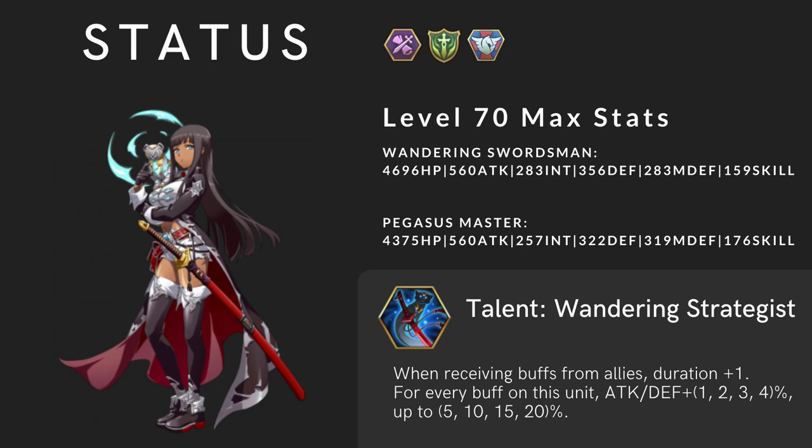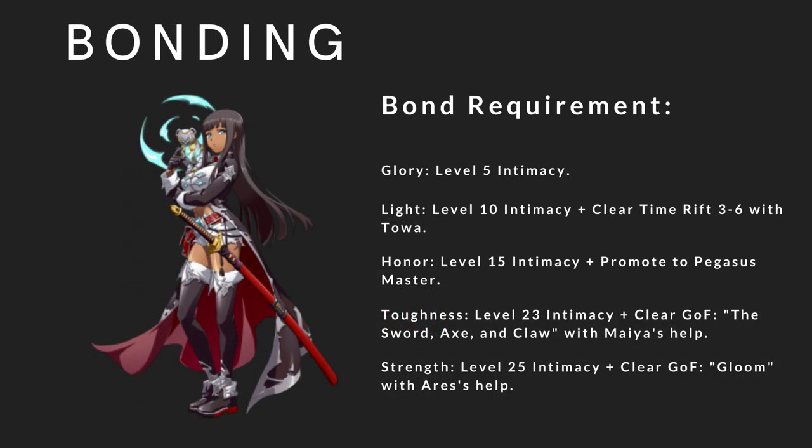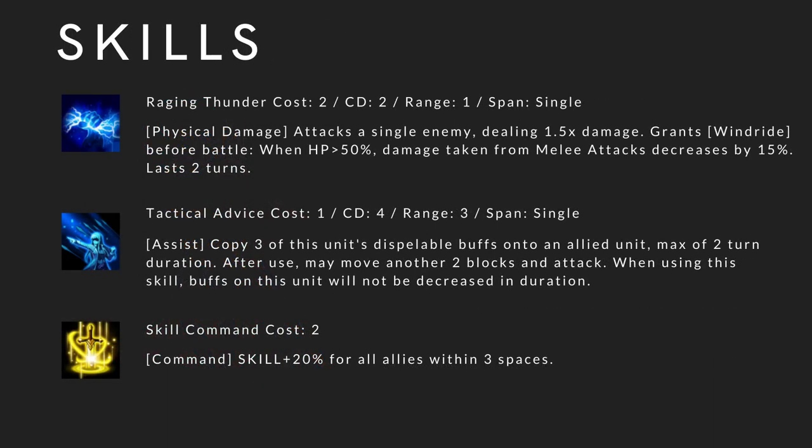The second part basically means you need at least 4 buffs to unleash her full potential. For bonding, the first 3 are easy, the fourth one requires Maya to unlock, and the fifth one — which is most important — requires Ares. Now I'll go over the skills. The first one we should be familiar with, but in case you're new, I'll go over every single skill.